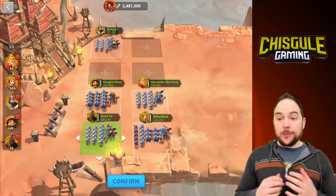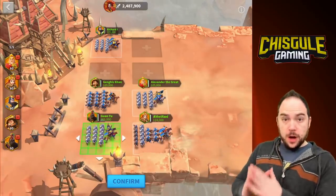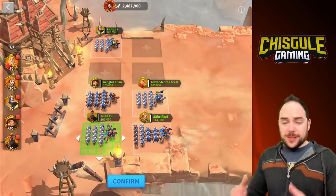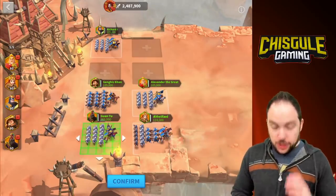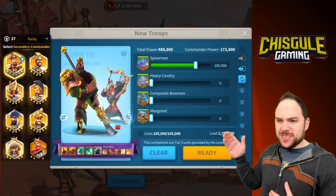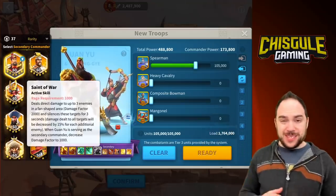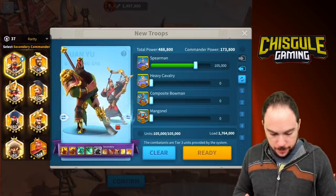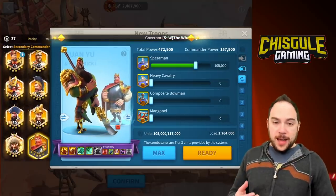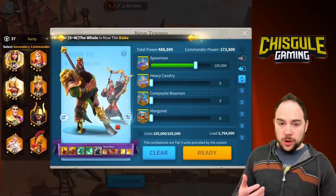There are other commanders you could pair with Guan Yu that would be very effective. Guan Yu with Sun Tzu - a solid pair. Guan Yu with Osman - a solid pair, because Osman really wants the rage you get from the skill tree; you'll have a lot of troops and do a lot of damage. Jumping back to the commander screen, I think optimally Guan Yu should be the primary because of the way his first skill works - it sort of cuts your damage in half if he becomes the secondary. Freddy has high damage, some healing and sustain, but I prefer Yi Song for that AoE, which is really crucial.